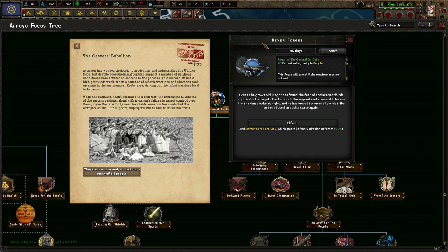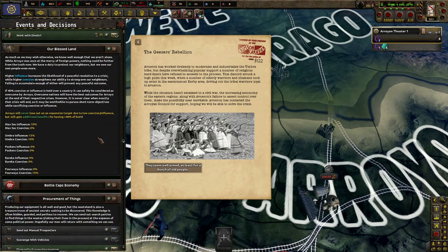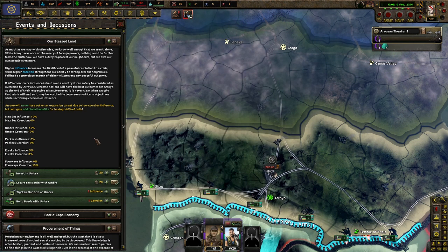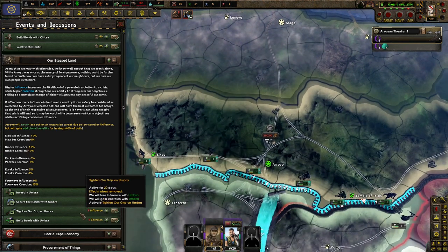The Geyser's Rebellion — look at this picture. Averon had worked to try to modernize and industrialize the Umbra tribe, but despite overwhelming popular support, a number of religious hardliners refused to accept the process. This discord struck a high point when a number of elderly warriors and shamans took up arms in the easternmost Kirby area, driving out tribal warriors loyal to Averon. While the situation hasn't escalated into civil war, the increasing autonomy of the eastern regions along with Averon's failure to assert control made the possibility near inevitable. Averon has contacted the Arroyan Council for support. This is Umbra — we have a bunch of influence already, and coercion, so what do we want?